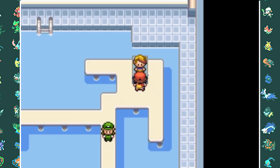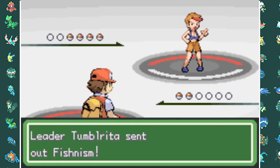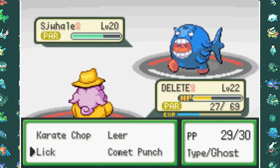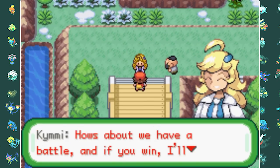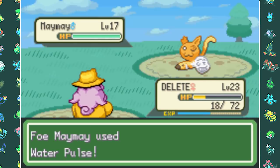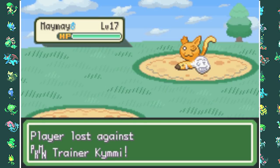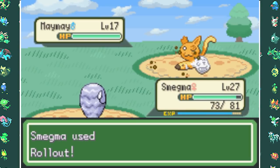We head to the second gym led by Tumblrita, who as the name suggests uses Tumblr quite a lot. Sadly her CJ Whale takes down my entire team, so I'm not ready yet. I clear the Nugget Bridge first for some XP. At the bridge's end, we have our first encounter with Kimmy. Our Pokemon are weakened from the bridge so we lose the first time, but after healing up, we take her on again.